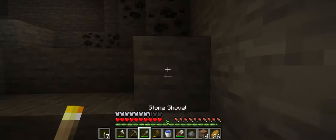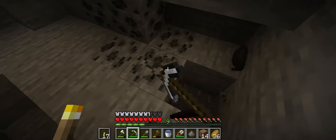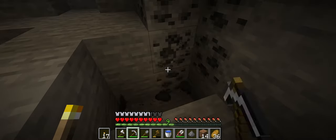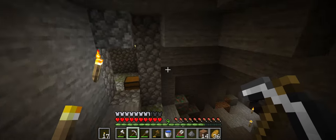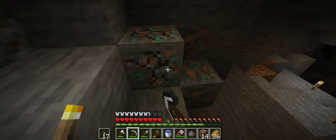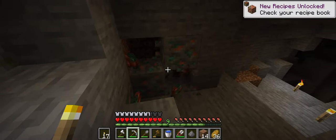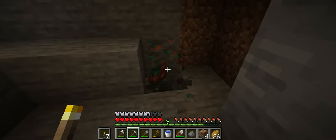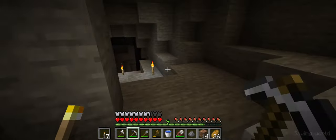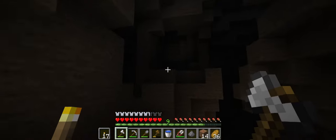Before we continue let's quickly grab all the coal around here — we'll definitely be able to make good use of that once we gather a bit more iron on this trip. I also grab some copper because we don't have any yet. We probably won't need a lot of it but having some will definitely come in handy. After that we continue deeper into the cave because now we really want to see what it has to offer.